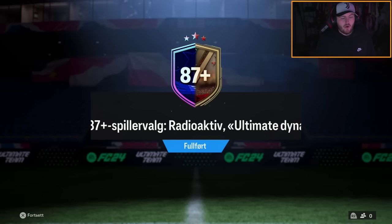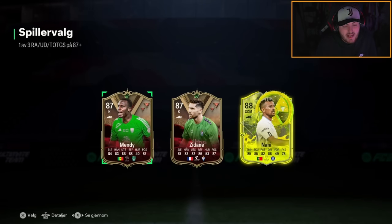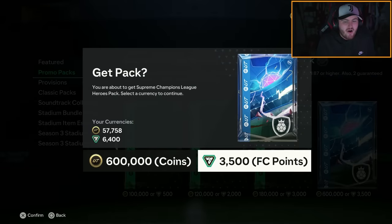At least we got one different player — Nani. But the really weird part: how has Nani got four star skills? One of the most skillful players I've ever seen — he used skills all the time, such a technical player, and EA gives him four star skills. It makes no sense. Then you see other players with five star skills and you wonder how they got five star and Nani's got four.